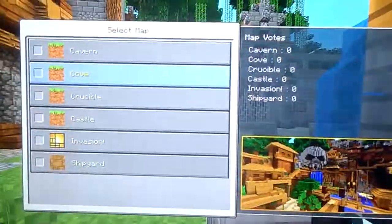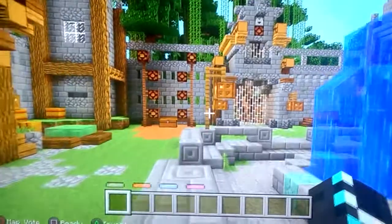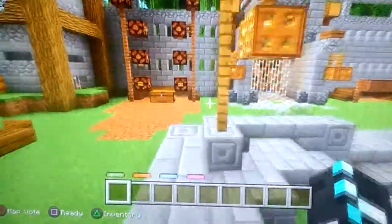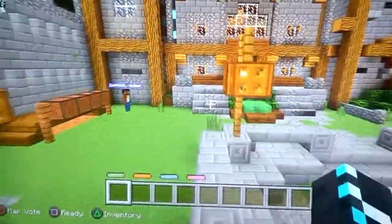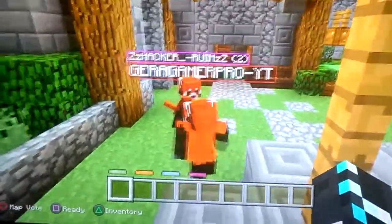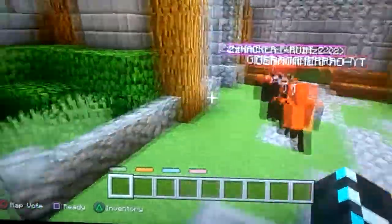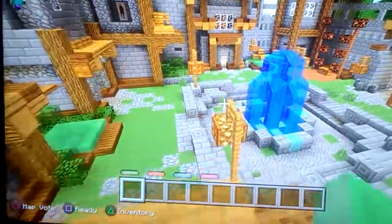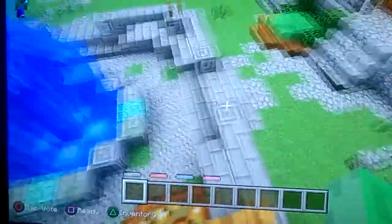I win the fight. Castle — I like that one, that one's the best really. I'm gonna change my skin to Herobrine. I'm not really Herobrine, but zombie Herobrine. Better than nothing.